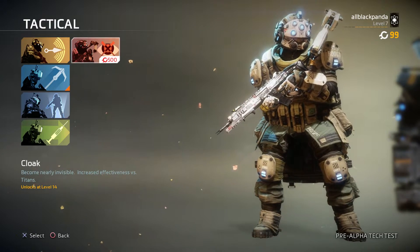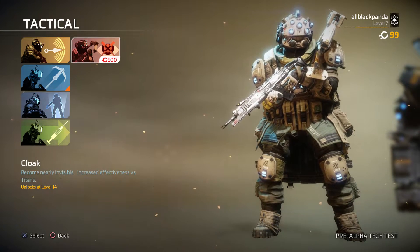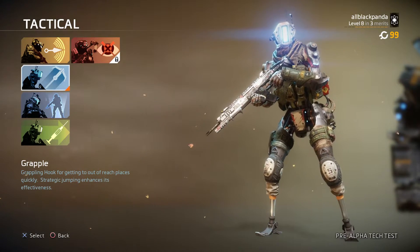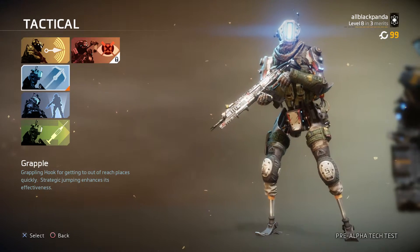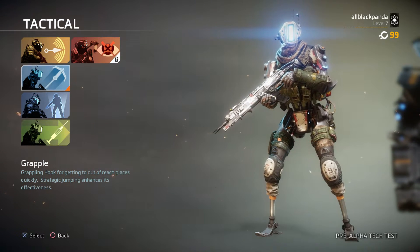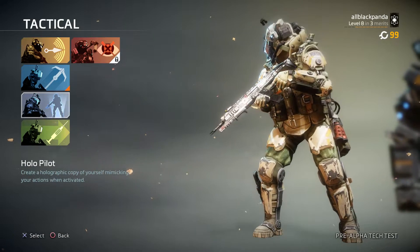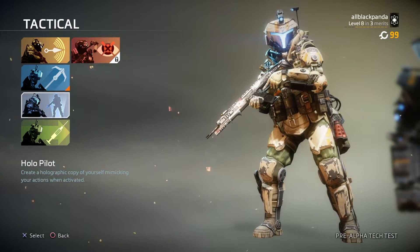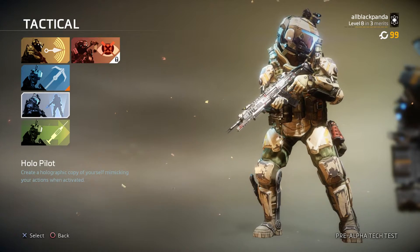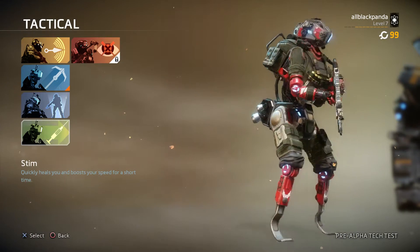Cloak makes you nearly invisible with increased effectiveness versus titans — I have to wait until level 14 for that. Grapple is the one I really like using; it's one of the new features in Titanfall 2, a grappling hook for getting to out-of-reach places. Holo Pilot creates a holographic copy of yourself mimicking your actions. Stem quickly heals you and boosts your speed for a short time — I might roll with Stem, it looks pretty cool.